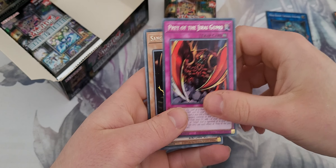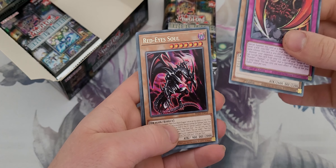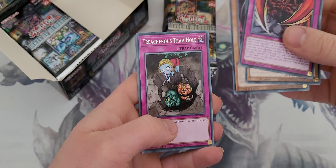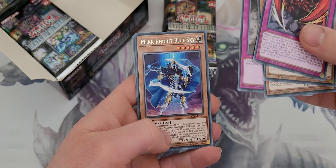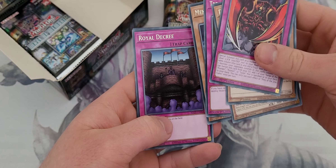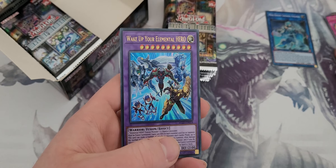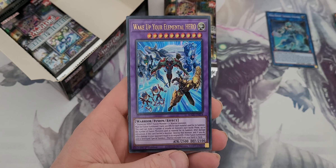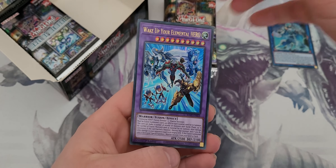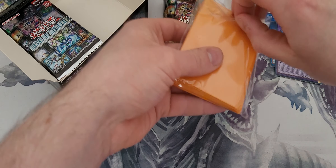Second pack, let's see. Prey of the Jogumo, Saga of the Thunder, Red Eyes Soul, Treacherous Trap Hole — that's a nice reprint actually — Mech Knight Blue Sky, got all the Mech Knights as well, World Decree — that's really good — and Wake Up Your Elemental Hero. My friend Dan would be really intrigued, because he's a Hero fan. I managed to pull this card for him, which I'm happy about. And that's an Ultra Rare.